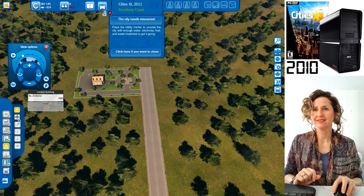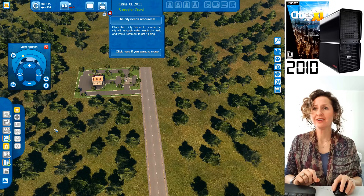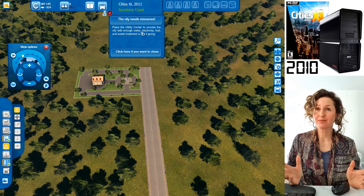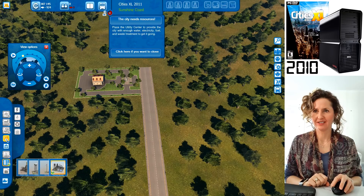That next option is a hospital, but you can't build hospitals yet — it's a locked building. You're not allowed a hospital until you have at least 2,000 people living in your city. So far you're losing 924 cash per month because that's what it's costing to maintain things. You need utilities — the city needs electricity, water, and that kind of thing.